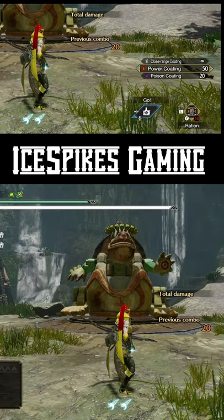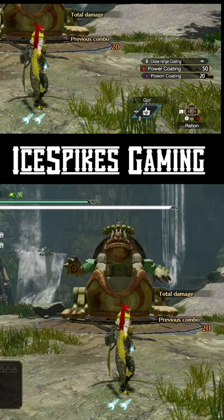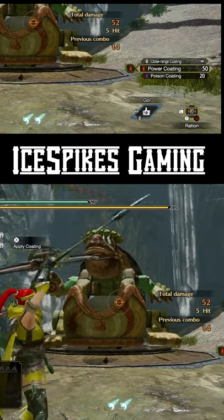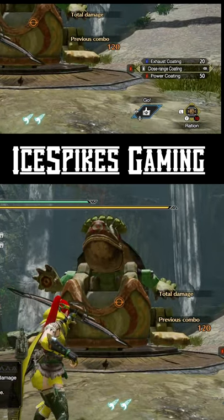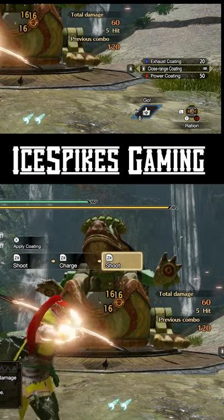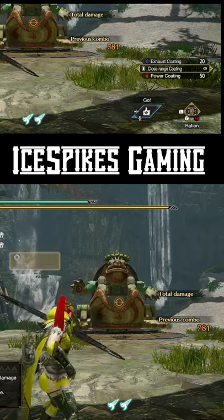There are only 2 out of the 6 coatings that are attack multipliers. The power coating increases your attack power. Close range coating also increases your attack power to a lesser extent and it's unlimited, but it also reduces your critical range.